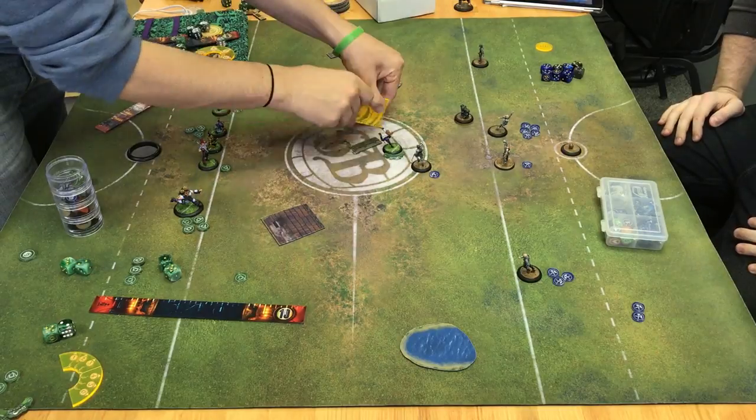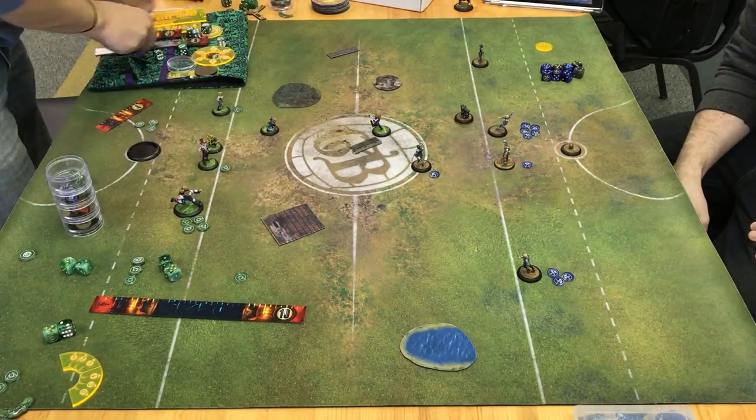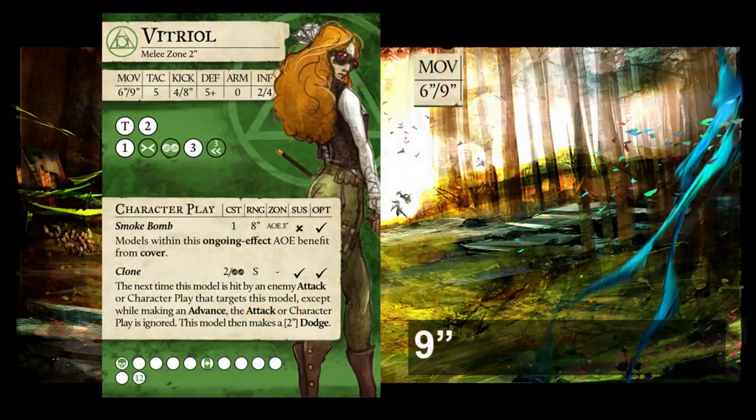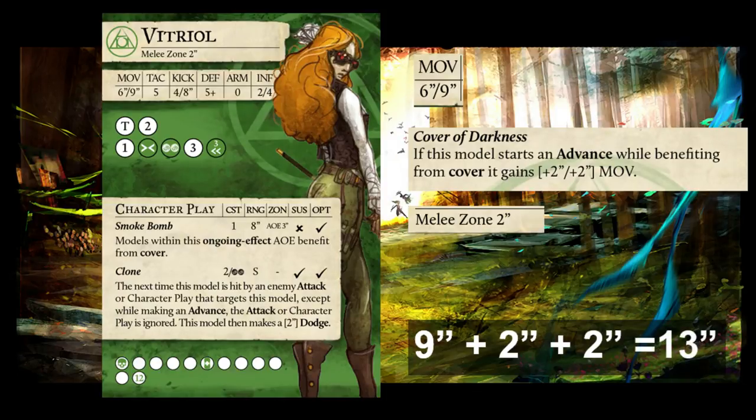So there are a lot of ways to counter this play. In order to talk about these counters, we must first understand the maximum threat of this play. Vitriol is a 6-9 move. This can be increased by 2 inches if she is in cover — remember that if an Alchemist player has Flask, they can have cover on demand. Vitriol also has a 2-inch melee zone, putting the total threat of this play at 13 inches. If the player with the ball is more than 13 inches away, Vitriol cannot do this.